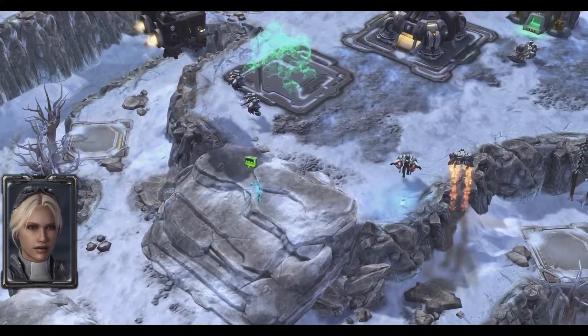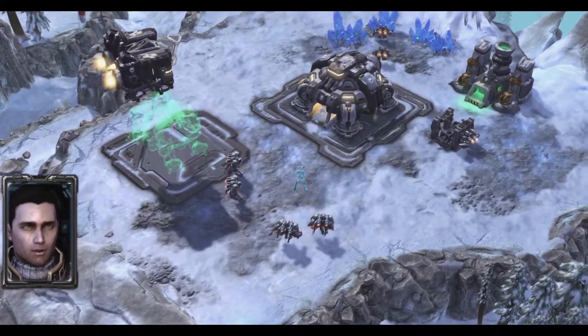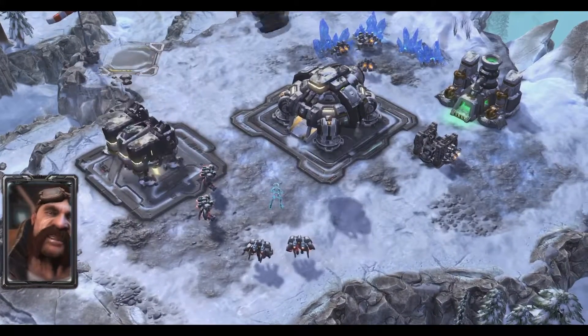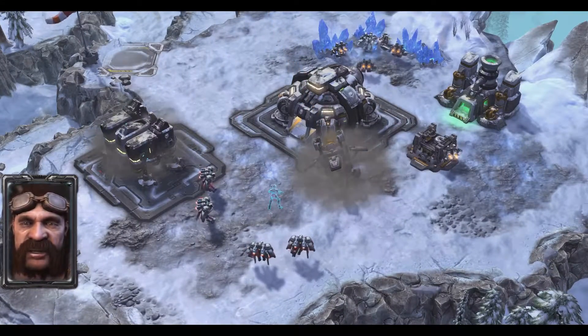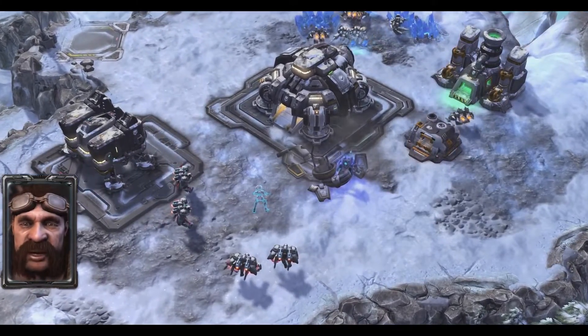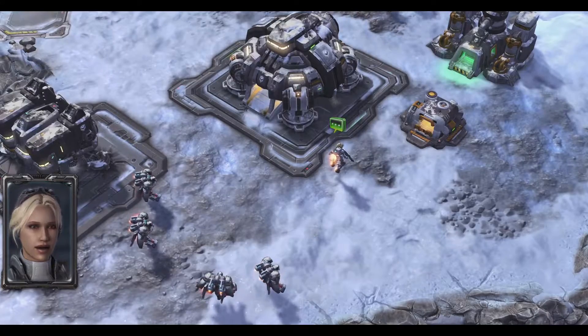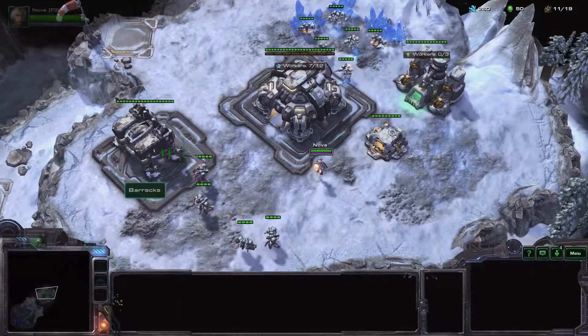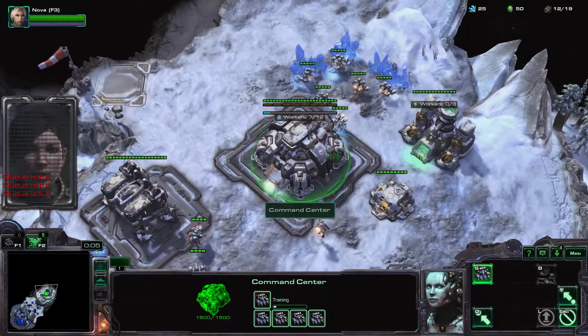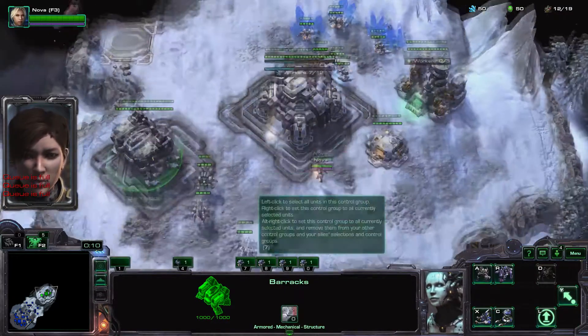Our position is secure. We're ready to head out. One more thing, Nova — Swan wanted to have a word with you. I've been working on a jumpsuit that's ready for some field testing. You can't cloak in it, but it'll let you jump like one of those Reaper guys. I can't say no to that. Let's start getting this base set up. I've sent a distress call to the Emperor's fleet. We have to hold until his forces arrive.